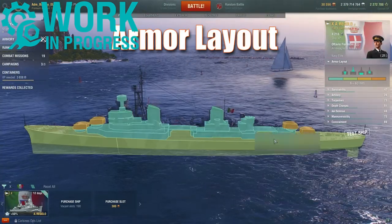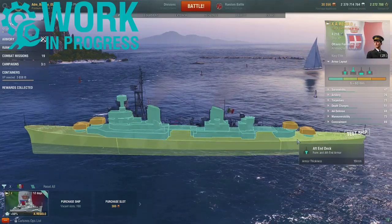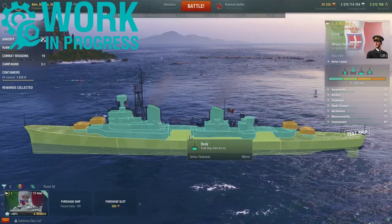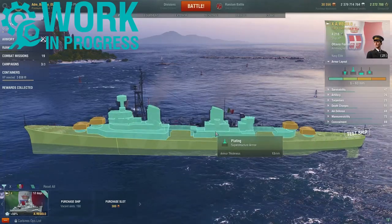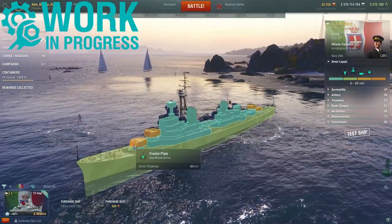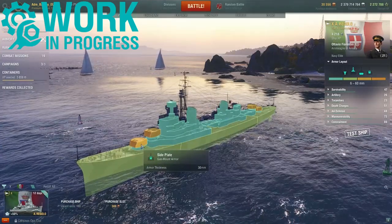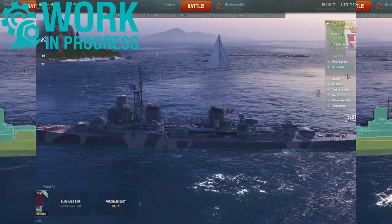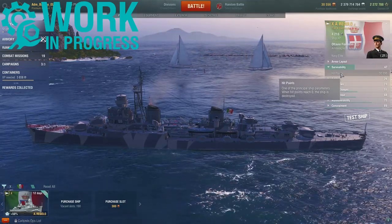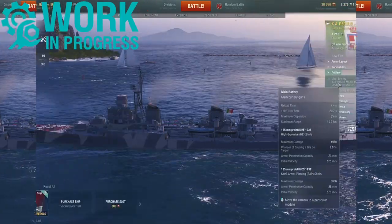Looking at the ship's armor layout, it's very standard stuff — lightly armored with your normal DD armor. 19 millimeters of plating everywhere: fore end plating, side plating, deck, and aft end. The superstructure gets 13 millimeters. The turrets get a frontal plate of 60 millimeters and then complete 30-millimeter protection on both the sides, top, and rear plating. Survivability-wise, the Attilio Rigolo gets 30,300 hit points and no repair party.